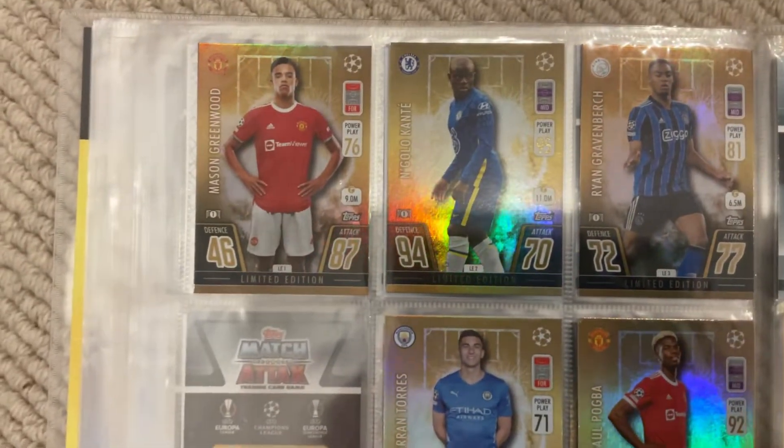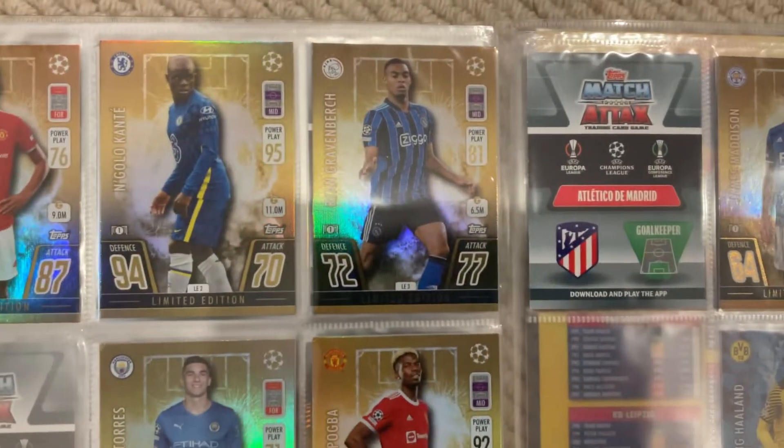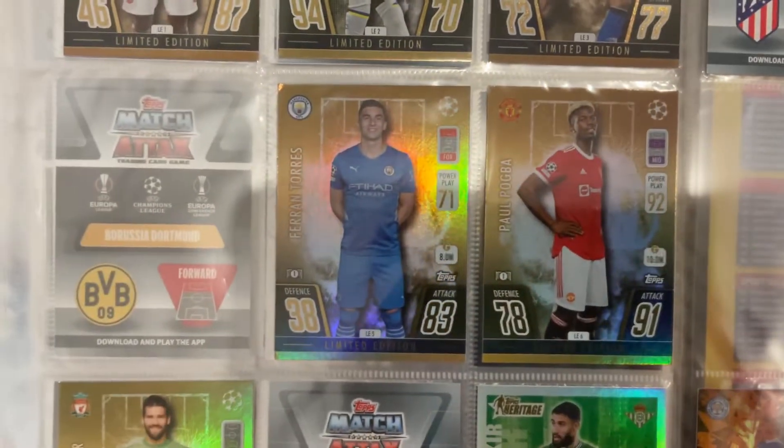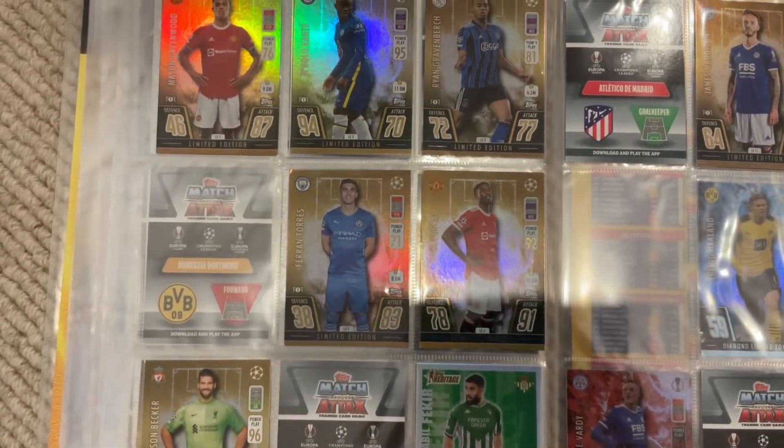Then exclusive to the starter pack: Mason Greenwood, Ince, then I've got Graven Birch, Pogba, Fran Torres, and Alisson Becker. So I still need a lot, but let's get into the next product.